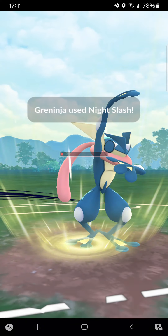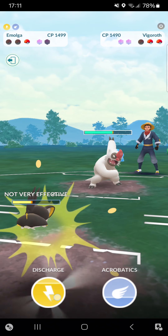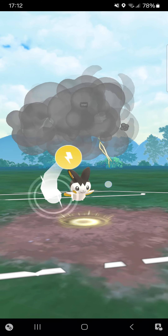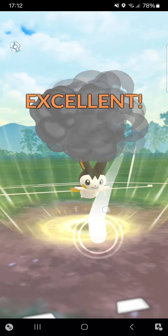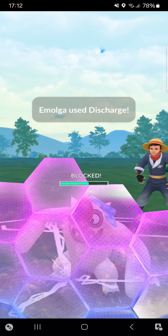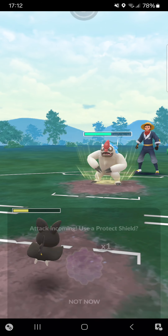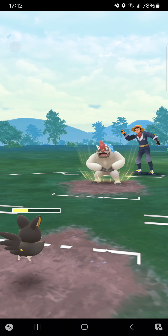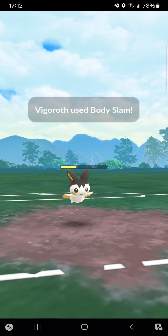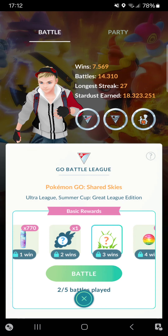Going for Night Slash. Emolga time — going to bait but I think I messed up with baiting a little before. At least going for Discharge. I've lost — absolutely unable to win. Really nicely played by the opponent. One win into two losses into the fourth match of the second streak.